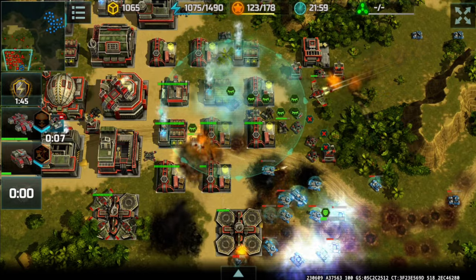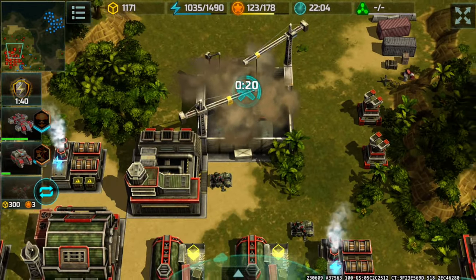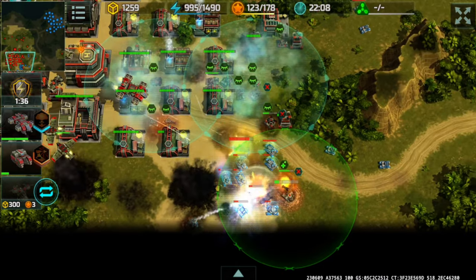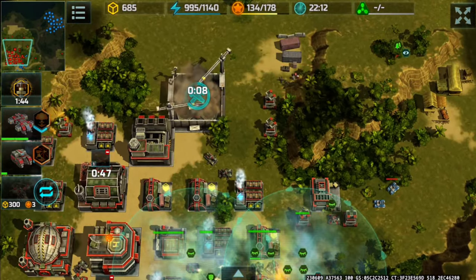At this point I ran out of power energy, so using emergency measures. Already rebuilding an airfield here since I'm expecting him to destroy mine. Reconstruction boost activated.